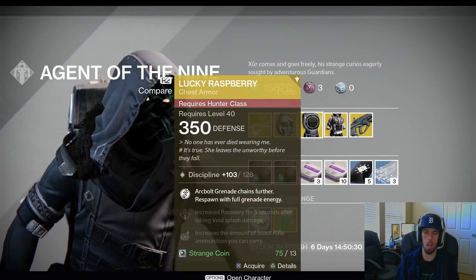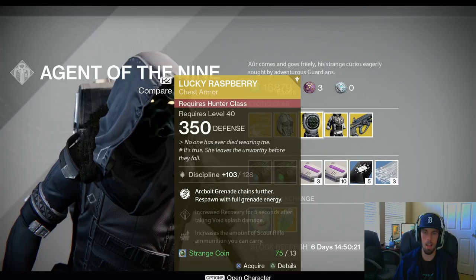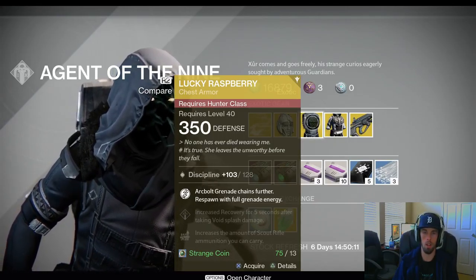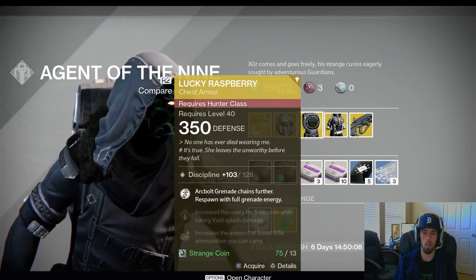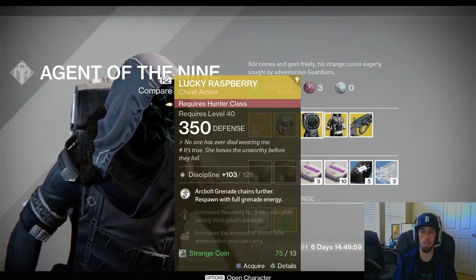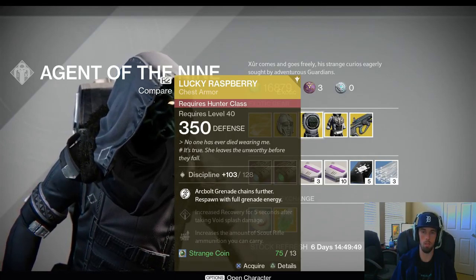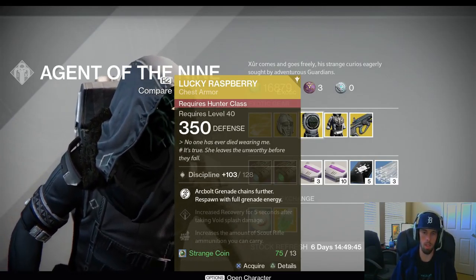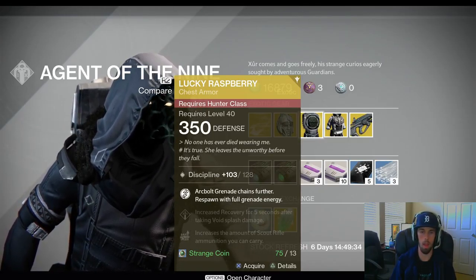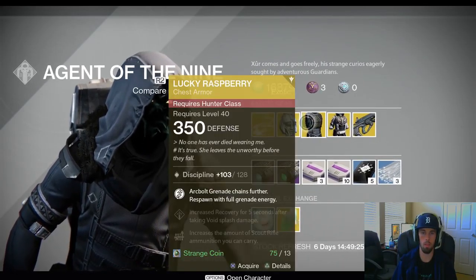Next is the Lucky Raspberry, for the Arc Blade Dancer class. It chains Arc Bolt Grenade further and lets you respawn with a full grenade energy. Overall Lucky Raspberry isn't bad, but I think Tarantella is probably the best if you're running Blade Dancer and want something that helps your super, because it increases the duration of Blade Dancer. This doesn't affect your Arc Blade at all — it only affects your grenades. Personally I think the Skip Grenade is the best in the class, with Arc Bolt probably second over Flux. Both armor pieces this week are more PvP-oriented.